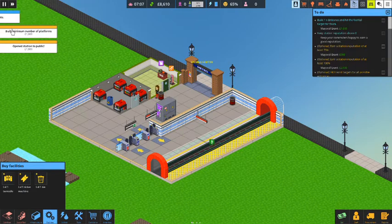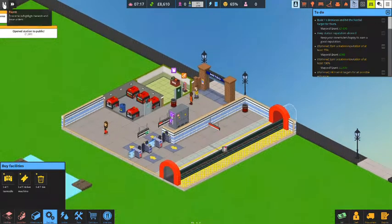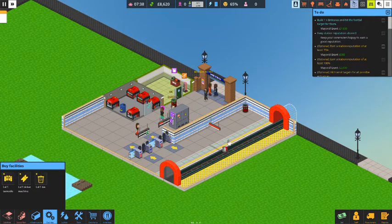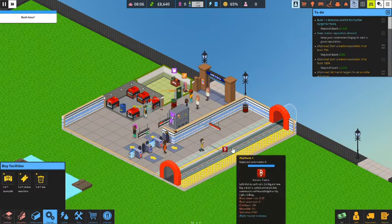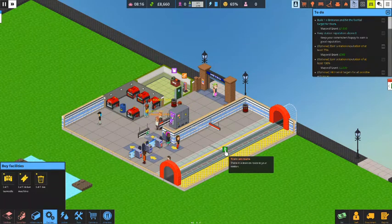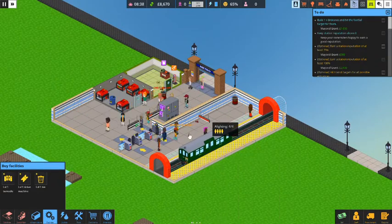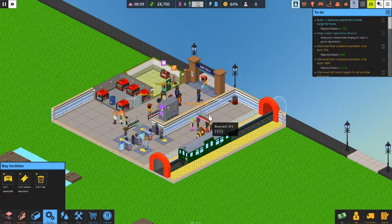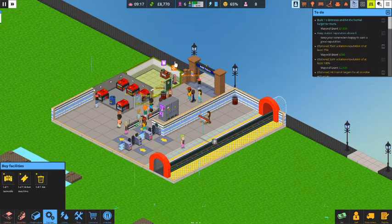We built the minimum platform and opened the station to the public — we earned $2,000. People start flowing in, buy their ticket, go through the gate, and this red box filling up is our signal to bring the train in. When it goes green we click it, and the single-carriage car rolls in. It only carries four people right now — four get off, four hop on, and away it goes. The ominous rain starts to come down.